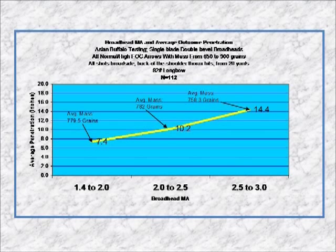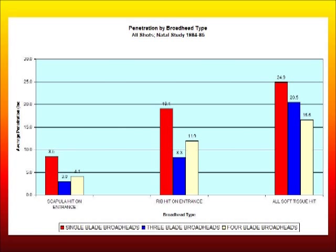This is back from the original Natal study. This is predominantly Impala, Nyala, and Warthogs — animals the size of whitetail, mule deer, and feral pigs. These are all soft tissue hits, and you see the single blade penetrates the most, followed by three blades and four blades. One thing that's misleading: you see the single blade caps out around close to 25 inches. You can only measure penetration in terms of the length of the wound channel through the tissue — you can't measure how much was out the other side. We had a high number of pass-through shots with these single blades, so if there had been tissue out there to measure it, that red bar would be significantly higher. It's penetration we simply cannot measure.